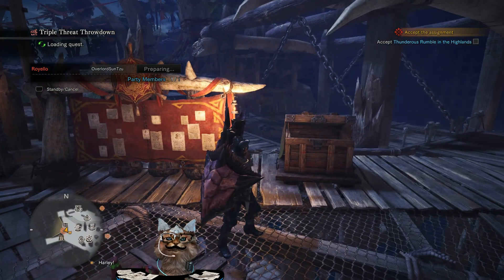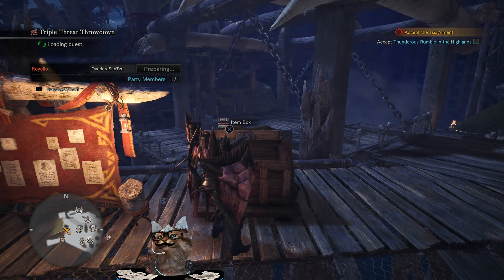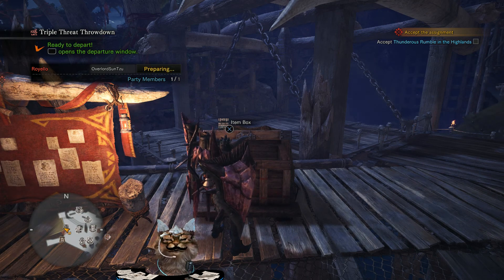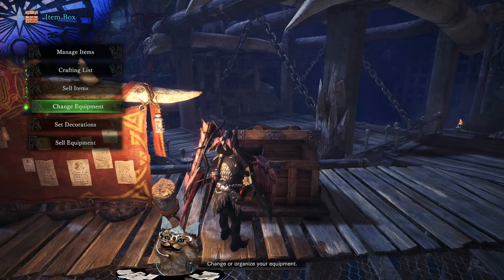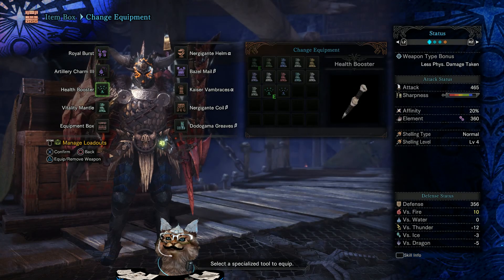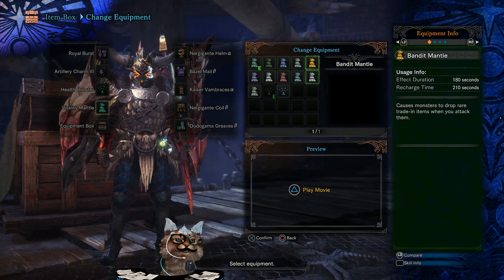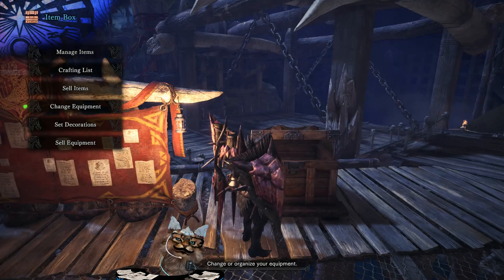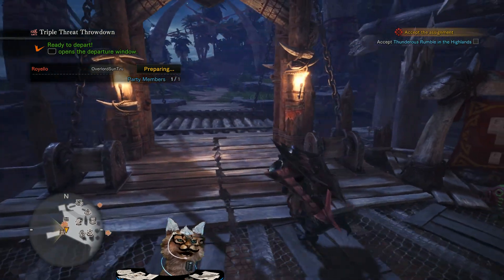We're going to go ahead and grab this one. If you want to make a little more money on some parts, you can use your vouchers — they'll get you a few extra bonuses to help make it a little bit quicker and make a little bit more money. Make sure you have your bandit mantle on, be sure you have that.